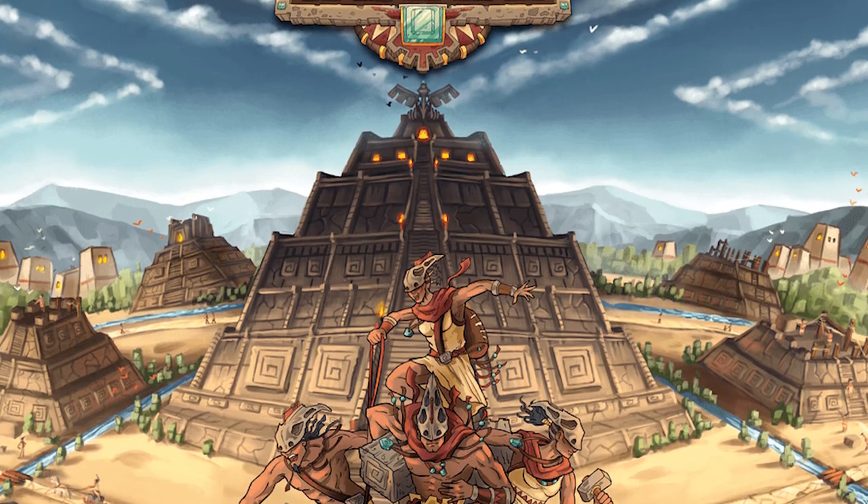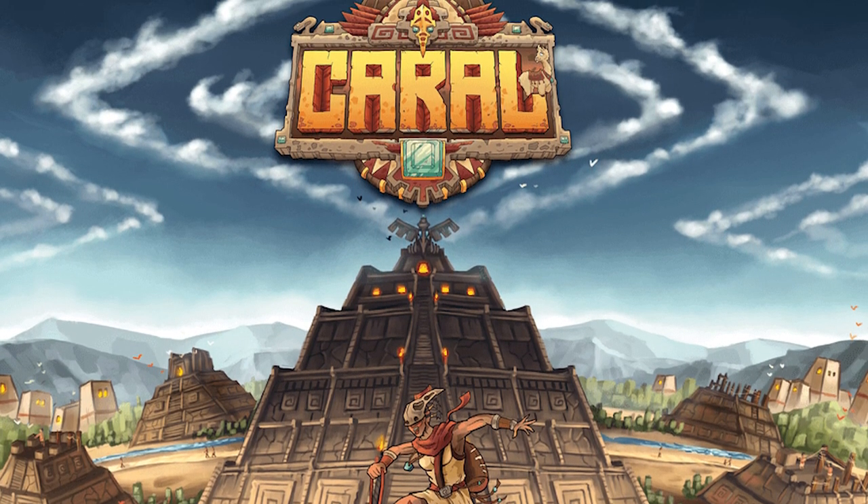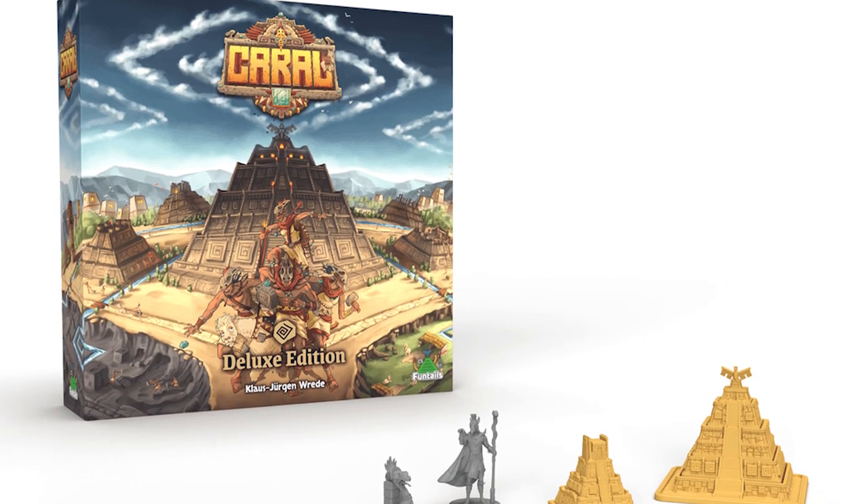The city of Corral, one of the most ancient cities in the Americas, was found in the year 2000. Tons of temples, sacred locations, and pyramids were built towards a cascading sunset toward the sea. In the game Corral by Fun Tales, we are going to take you back 4,000 years to show you those ancient settlements and to have you help build the pyramids. The game plays 2-4 players, takes roughly an hour to play, and is for ages 13 and up.